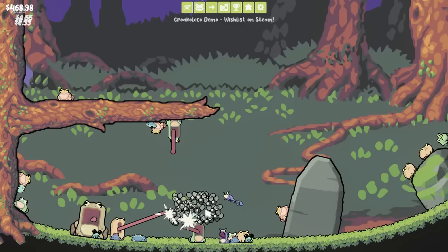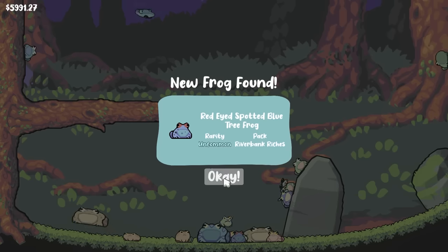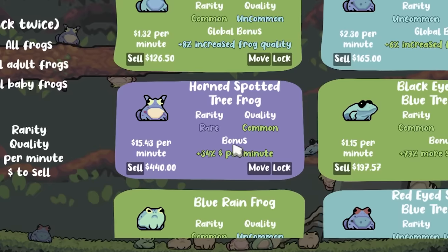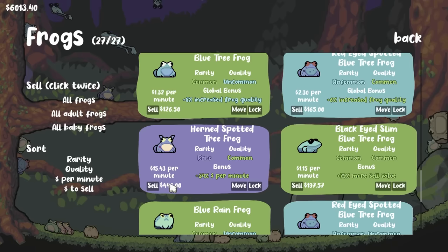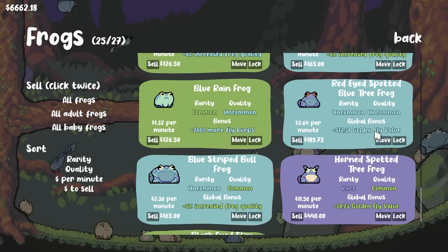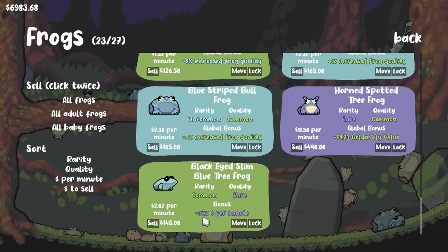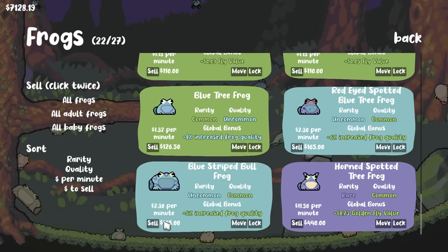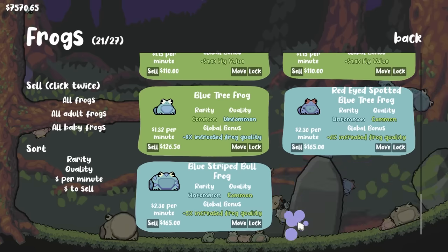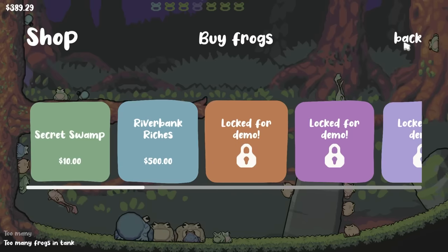We're up to 55 cents per fly at this point. And we already have the $500 we need so we're gonna buy one more $500 frog. A few quick minutes and $6,000 later we've got some new frogs, including the rare horn spotted tree frog — probably my new favorite. This one's sparkly so it's gotta be good. My new favorite quickly became my new least favorite — plus 34% money per minute, don't care, it's gonna go immediately. 79% more sell value can go. Golden fly value and more fly burps — don't care. The only one we're gonna keep in that bunch is increased frog quality. Let's roll the dice on some more $500 frogs.